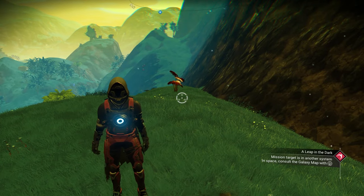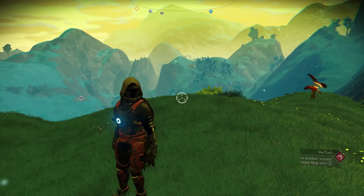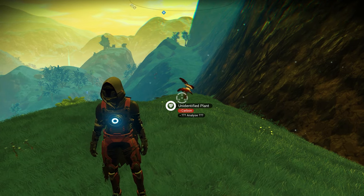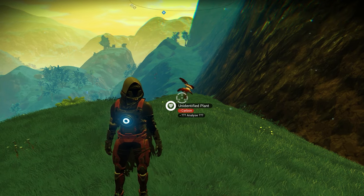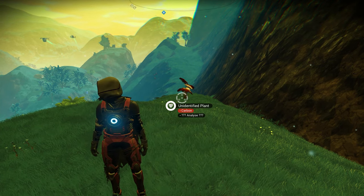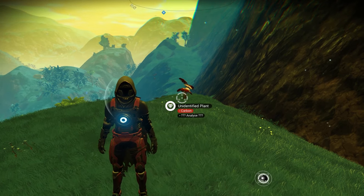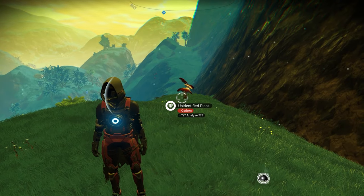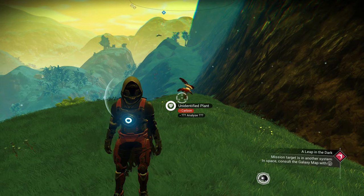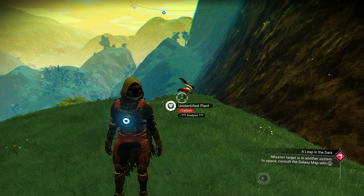A few key points before we end: I would definitely pair these weapons together. For instance, I would normally pair the Pulse Spitter with the Neutron Cannon or the Pulse Spitter with the Blaze Javelin, since you have room for two weapons. The only exception is the Bolt Caster — by the time you have your three upgrades and three Sentinel upgrades, you may not have enough room for two max weapons. It all depends on how you want to play, and some multi-tools are going to be better suited for certain cases.